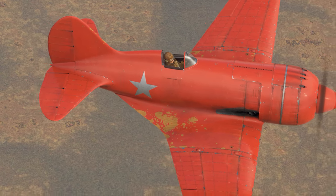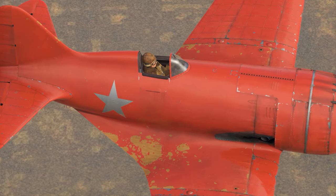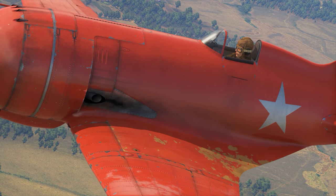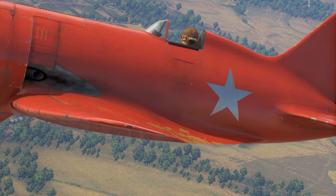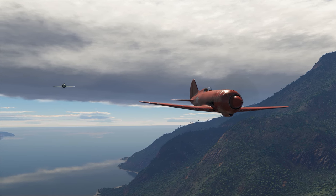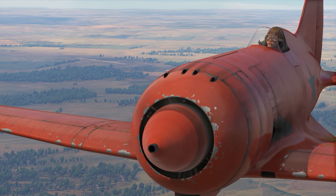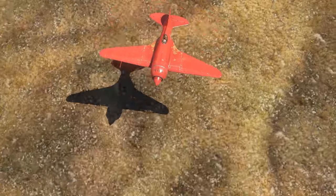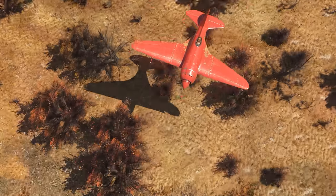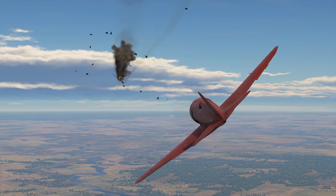The I-180S is an experimental pre-war fighter design created at the Polykarpov Design Bureau, which also serves as the starting point of the whole Battlefield Engineer event. The I-180S represented a further development of the renowned I-16 fighter. With a new engine and a more streamlined frame, it can reach the very impressive top speed of 585 kph, while preserving its ability to make very tight turns.